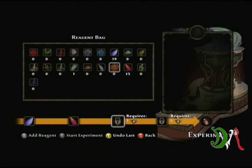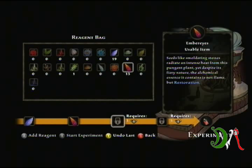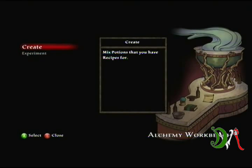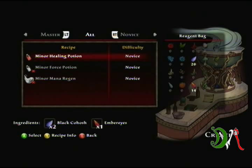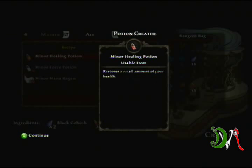What's cool about this is once you've discovered a combination — like this one, the Black Co Hash and the Ember's Eyes — you use them and click them, and it'll say that you made a Minor Healing Potion. Then it'll appear here under Create: Minor Healing Potion. If you have the requirements for it, you can just make it. It takes two Black Co Hash and one Ember's Eyes.